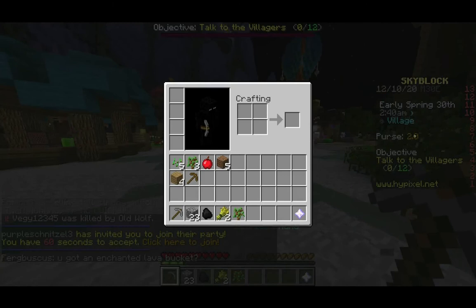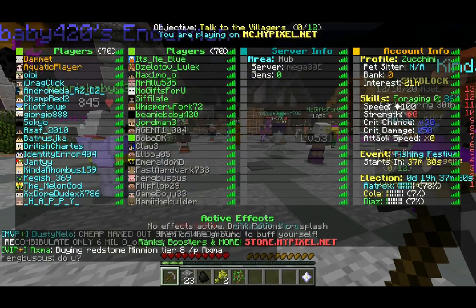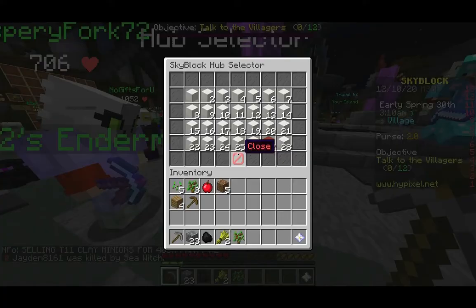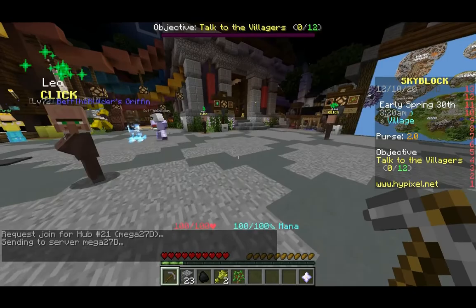You've probably noticed the little purse thing at the side — that is my money. We are in a mega lobby, which means there can be up to 100 players in this one server. There are 70 players right now, and they're currently spamming the chat, which makes it a little difficult to focus. So let's switch to one that has less people — this one only has 20, so it's going to be a lot more peaceful and quiet.